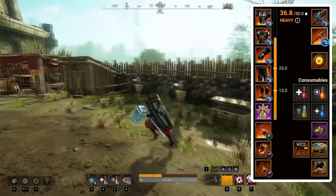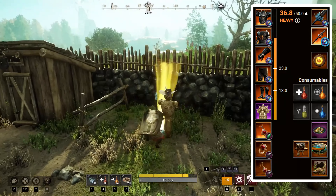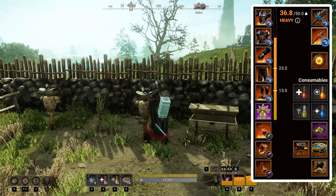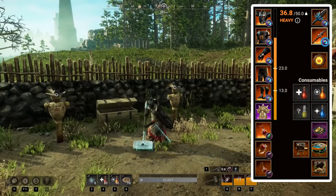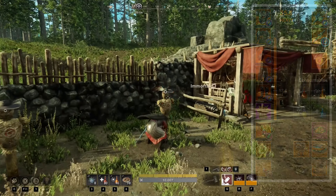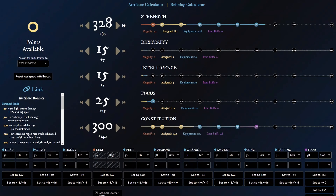For our gear choice we will go with heavy armor, as this will give us the maximum amount of defense and will enable us to use the best shield in the game. Since our build's primary objective is to stun and tank, going full heavy is a no brainer. For attributes, we want to get from 300 to 350 strength, then 25 focus and 300 constitution. No matter what level or gear score you currently are, pretty much just split your attributes in half — put 50 points into strength and 50 into constitution.